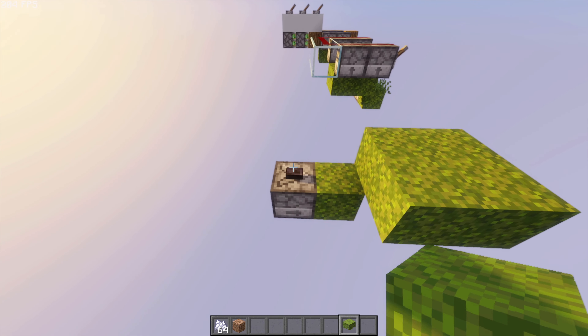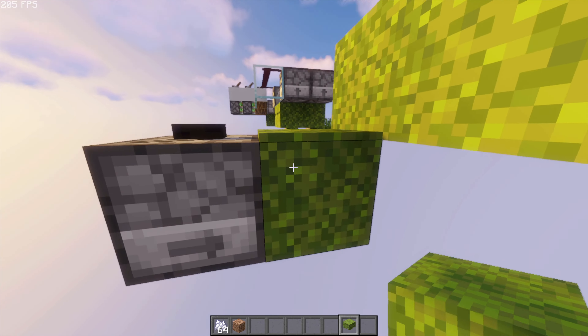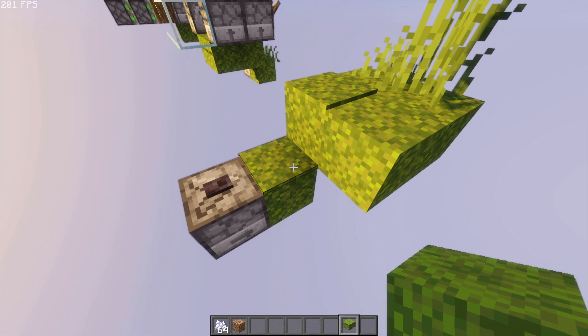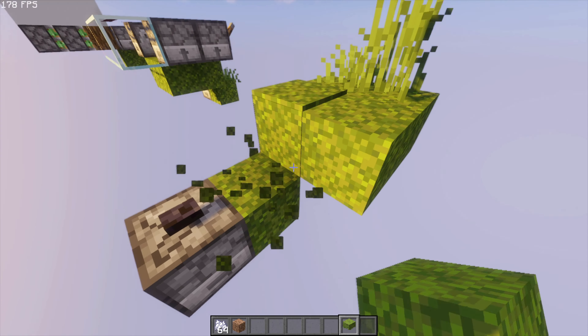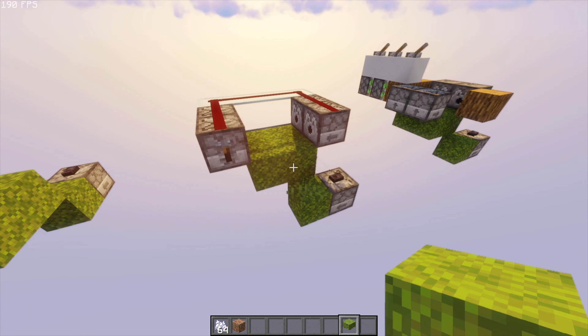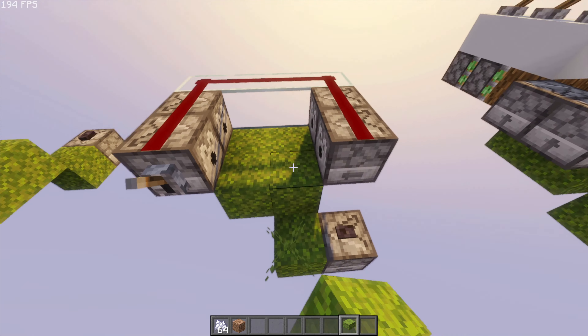Another weird thing about moss is that if you grow something on it — as you can see right here, there's a carpet on there — you can't grow another one. So we need to constantly be breaking whatever grows on top of here. That's basically the core idea around this farm.